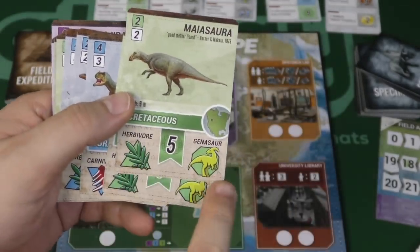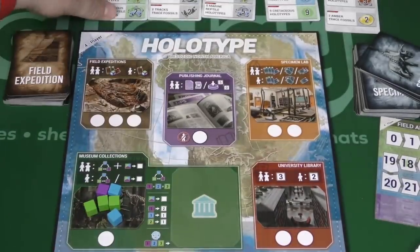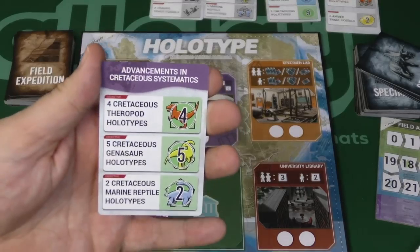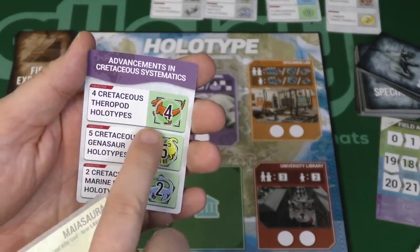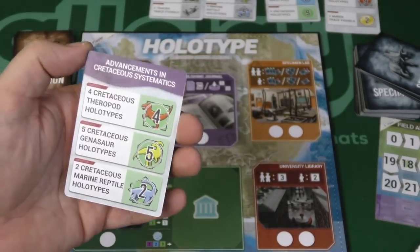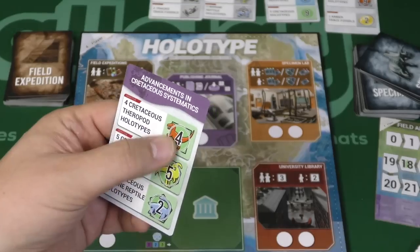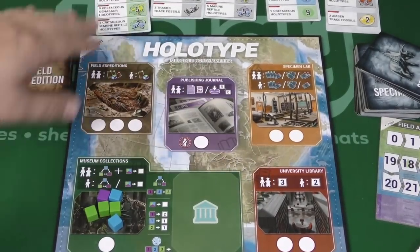At the end of the game, specimens give you points, and there are also certain types. These types matter because at the top you can also go to the publishing journal to claim global objectives if certain conditions exist. So if you have four Cretaceous Theropod holotypes, you can put one of your discs there. You can also put your disc there if between everybody there are four of these, but if someone else is included in the count, you have to pay five white cubes - five knowledge to go there.